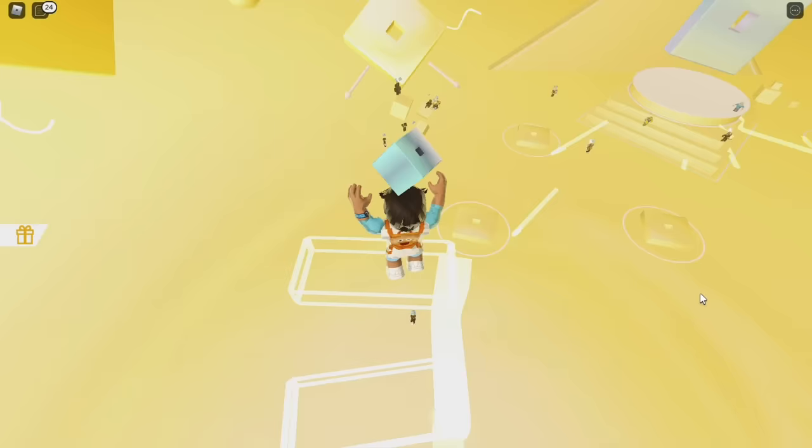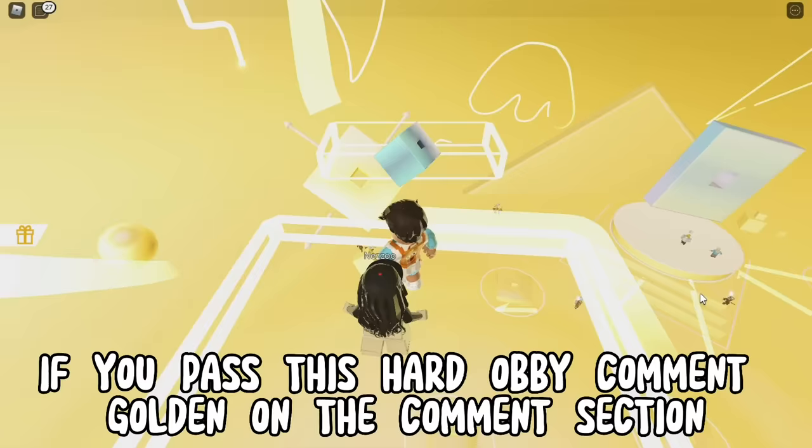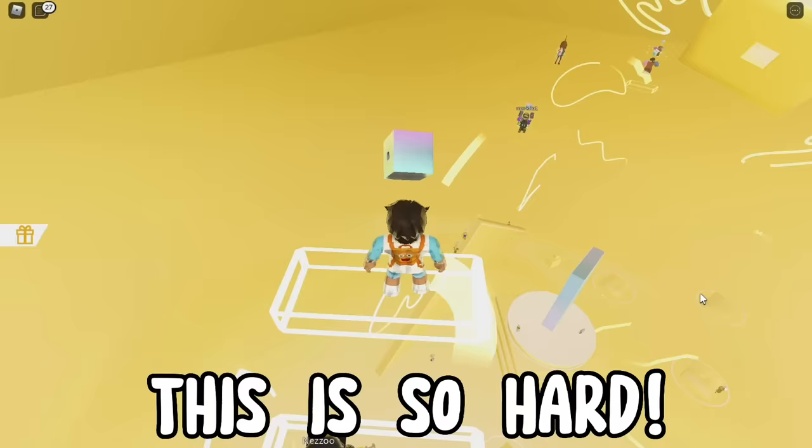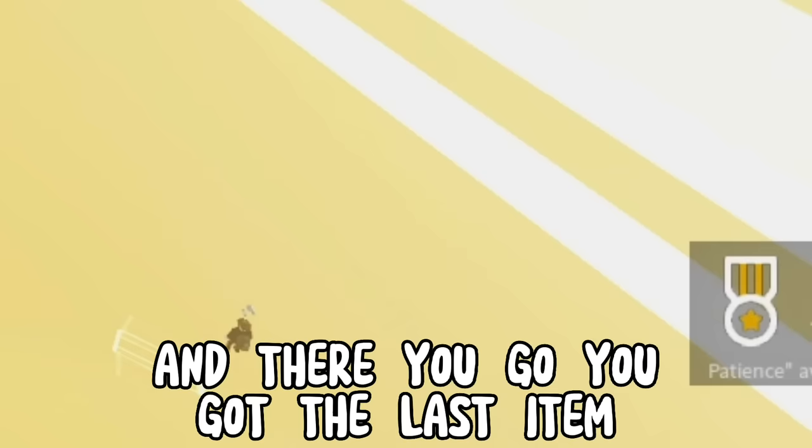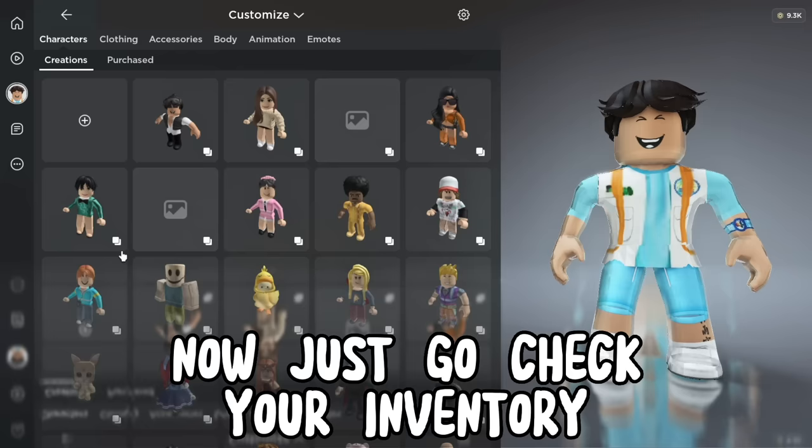And there you go, you got the fifth item! For the last item we need to pass this really hard obby. If you pass this hard obby, comment 'golden' in the comments section. And there you go, you got the last item — now just go check your inventory and rate the items 1 to 10.